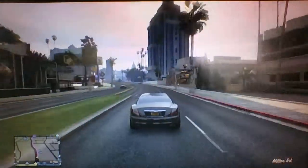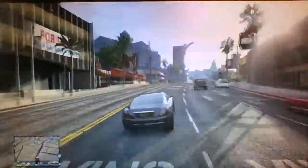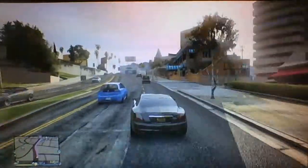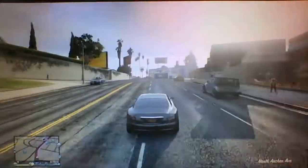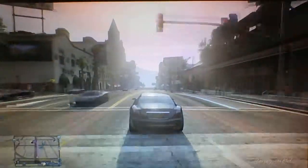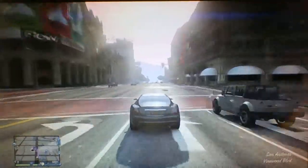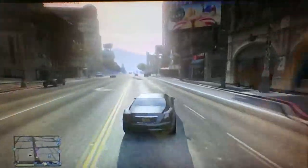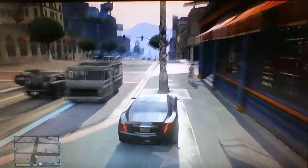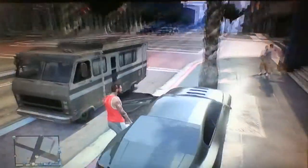Now you're just going to want to drive up there and get in your car. Once you reach it, if you've done it right, the Journey should spawn on either the left side or the right side of the road. You're going to want to park your vehicle — if it's on this side — against this tree here, as far as you can, and hop out.